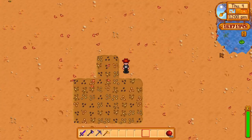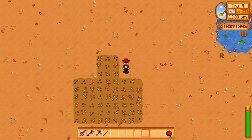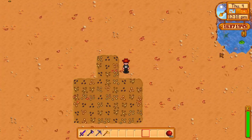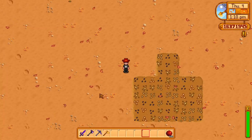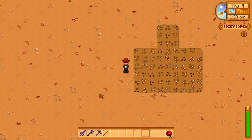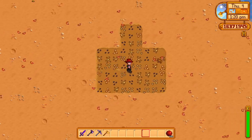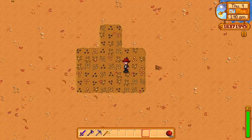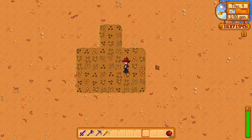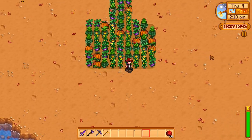The most common way everyone finds them is cutting weeds. You cut so many weeds on your farm you could probably spend your first day doing that and gather as many mixed seeds as possible. You can also get them from digging up worm artifact spots or from fishing treasure chests. And they're sold by Krobus on Thursdays for 30 gold each.